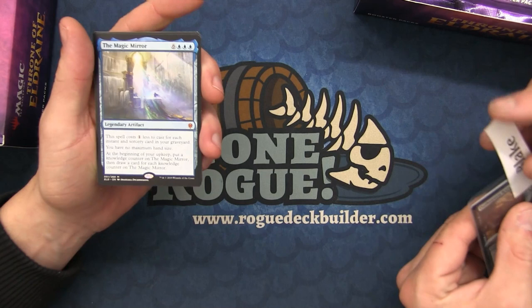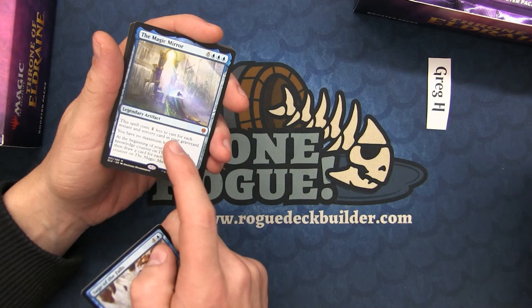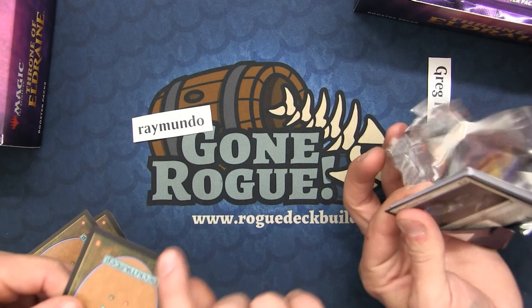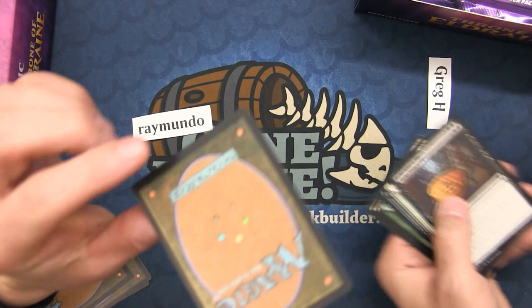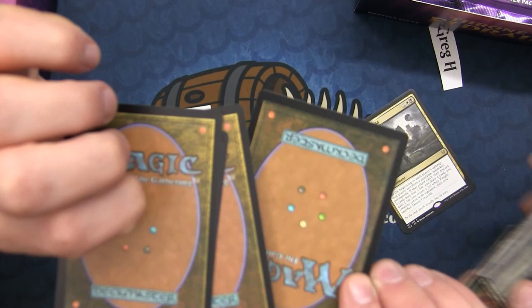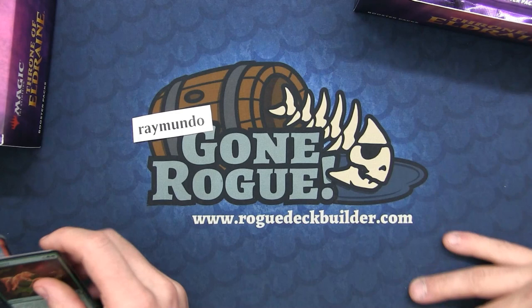Magic Mirror — I think this is actually a sleeper. I think it will eventually find a home, maybe in Mono Blue or Commander. And a foil Wicked Wolf — but the back of this card is messed up. It didn't get its second coat — it's a foil but didn't get some sort of smooth plastic coating. That is crazy — it is rough.